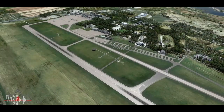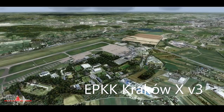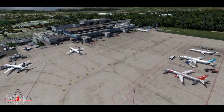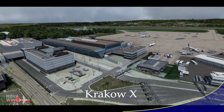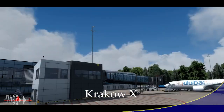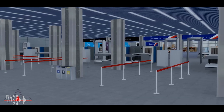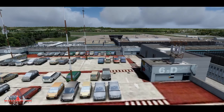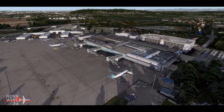Rounding out the ESP platform releases this week — actually the only true ESP platform release this week — from Giavetsky Designs: the release of Krakow X version 3. Once again, Giavetsky's designs come out with just rebooting and blowing everybody away as always. He's updated the airport layout as it appears at the end of 2019.